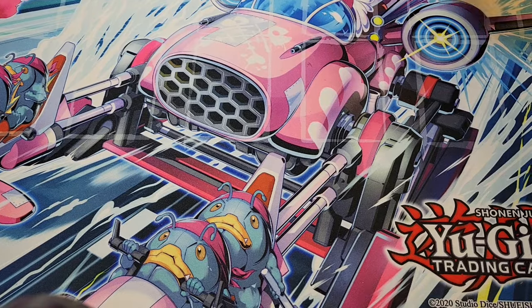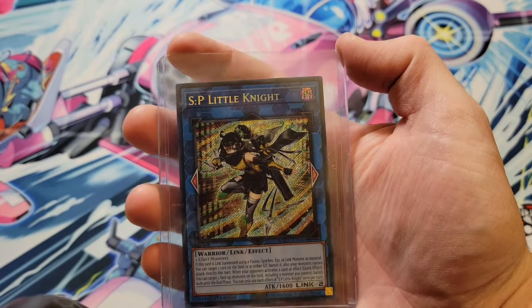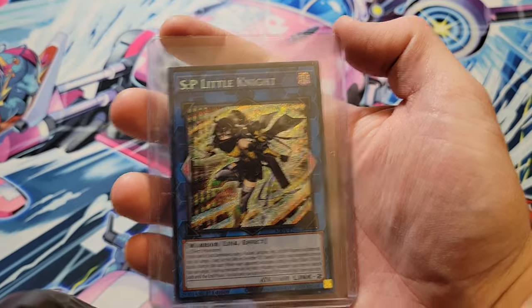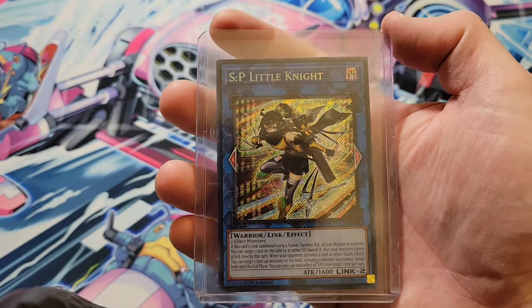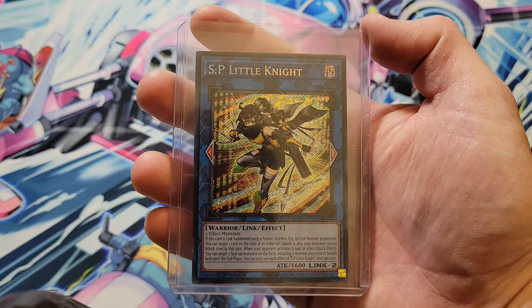So our best pull is going to be SP Little Knight in just the secret rare version, which is still a great hit. We'll take it — it pays for the box. I'm going to list this for sale because I don't need it. We'll see you all for Rarity Collection. Take care and help us on our chase for a thousand subscribers — hit that subscribe button. See ya.